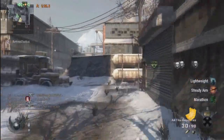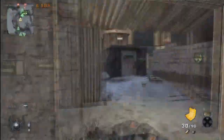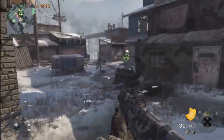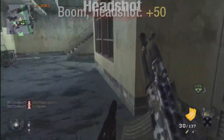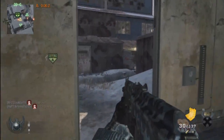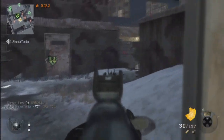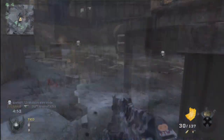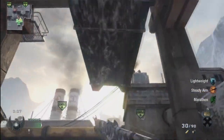So we already took out B, A is now the only one. This bomb placement is probably — I don't want to say the best — it's a very good bomb placement, because there's so many angles that you can come in and defend, or attack really, if you're still trying to plant it.